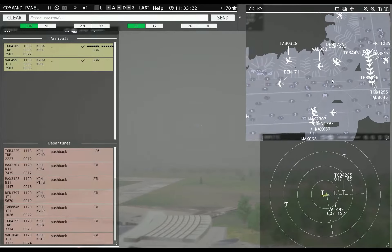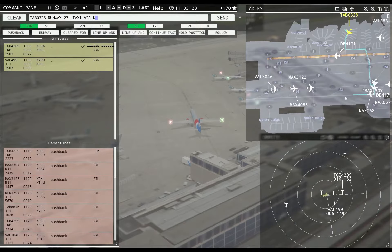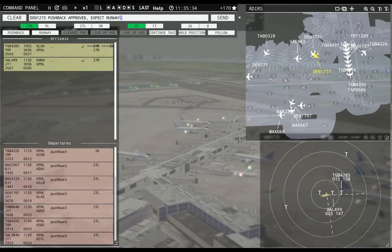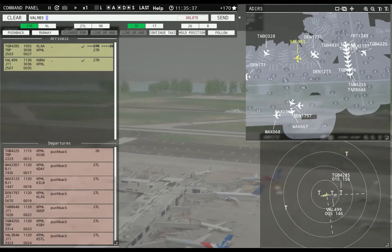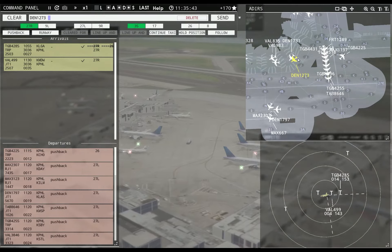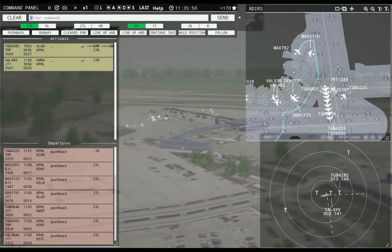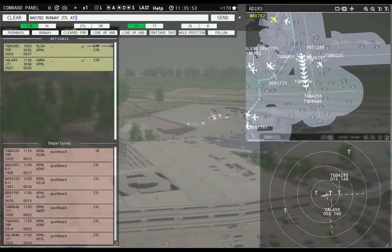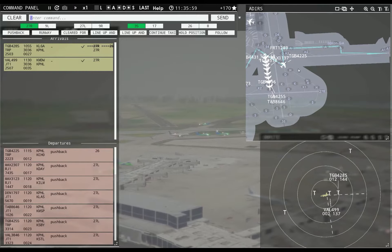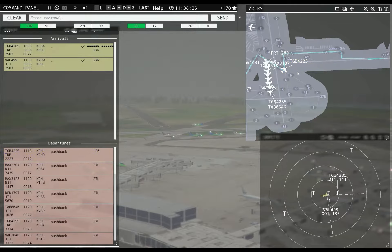I'm going to have a problem here with these guys. Leslie 0328, runway 27L, taxi via Kilo Yankee Sierra. Denali 1273, pushback approved, expect runway 27L. Magic 782, runway 27L, taxi via Juliet Golf Echo Sierra. Globe 4225, runway 8, line up and wait. Globe 4225, runway 8, cleared for takeoff. Errors abound — probably because I have it closed. Denali 1273 runway 27L, taxi via Kilo Yankee Sierra.